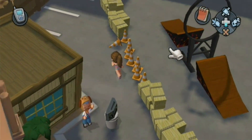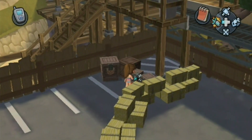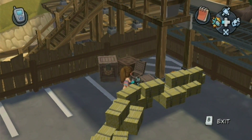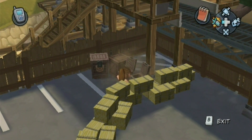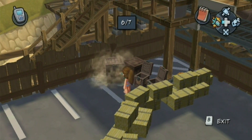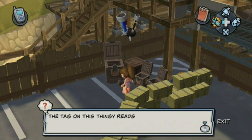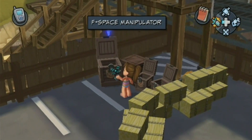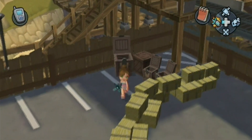I cannot believe I forgot this — you go back here. We get to shake it and we get an atomic converter. So yay! We have to let Dr. F know that we collected everything that he asked for.